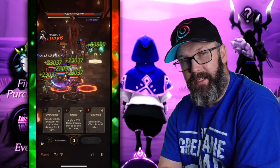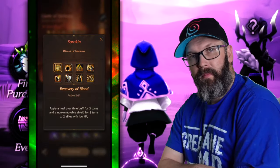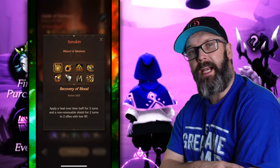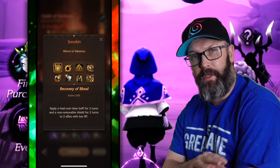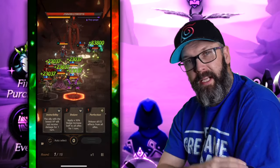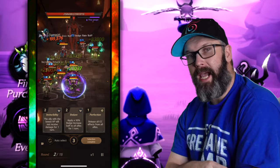So it's always a good idea to know how this boss is going to attack. Let's go over the skills real quick. Recovery of Blood is going to add a healing over time buff for three turns and give a non-removable shield for two turns to two allies with the lowest HP — so right there you can imagine that Benzel removing shields is not going to have much luck on this one.